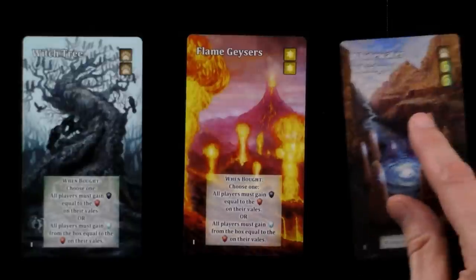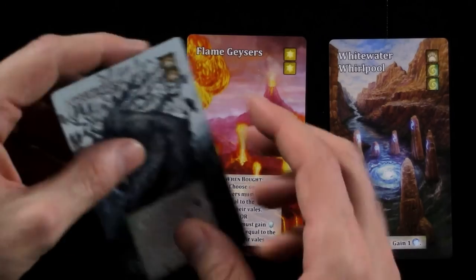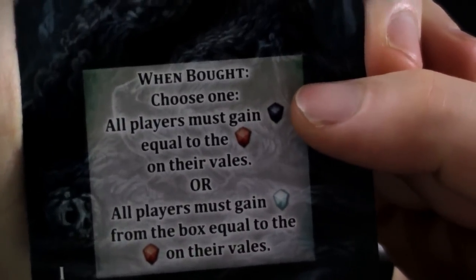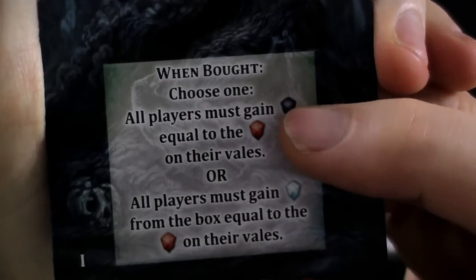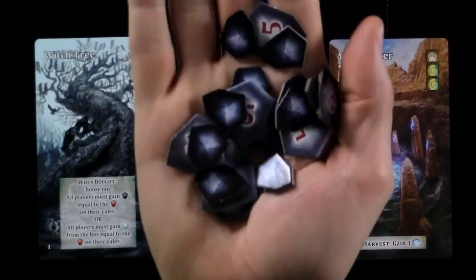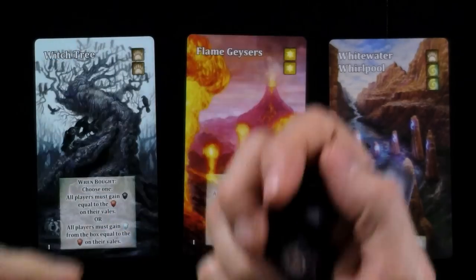But there are a couple of new things that this expansion adds. The Witch Tree here even talks about it — you'll notice all players must gain a curse equal to how many negative victory points they've got on their other Veils combined. What's a curse? It's a new type of token. You can see you might get a lot of curses because there are like negative five combos if you collect so many.